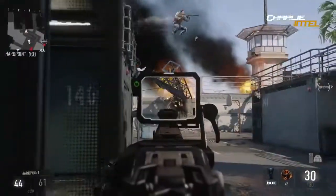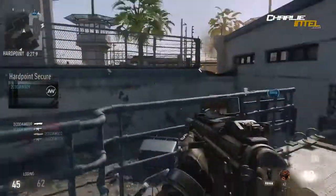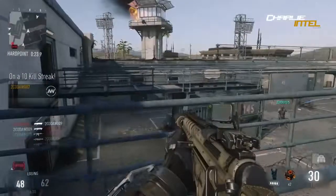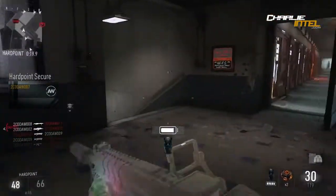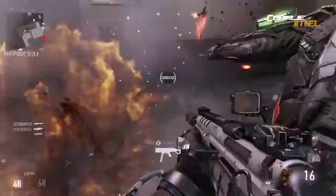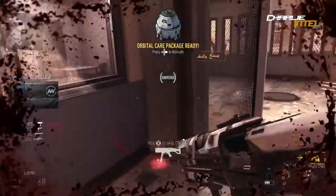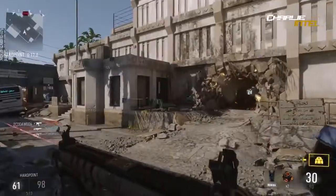Low Profile hides you from UAVs and some kind of tracking rounds. This is really cool, though I may not use it. It sounds kind of like Ghosts, or Off the Grid from Ghosts. So onto our next cool new perk here, which is Overcharge.